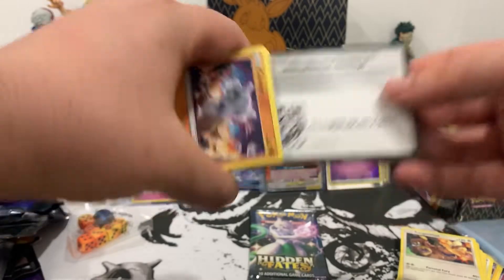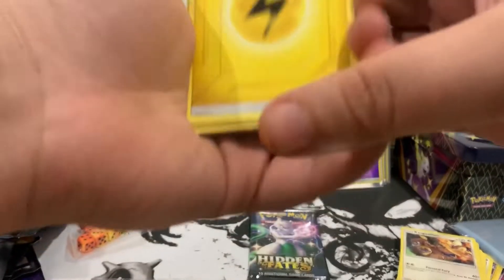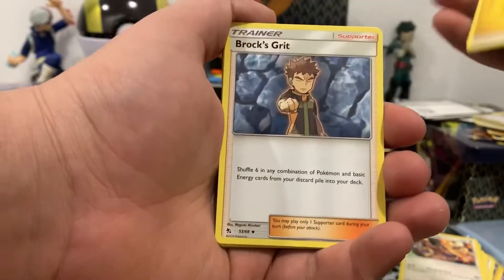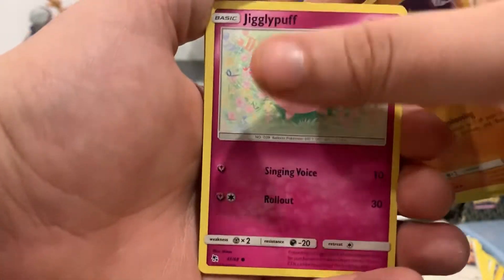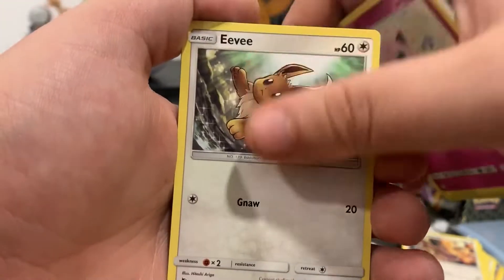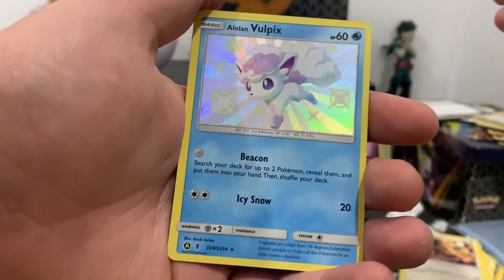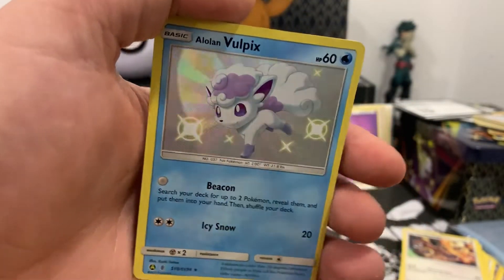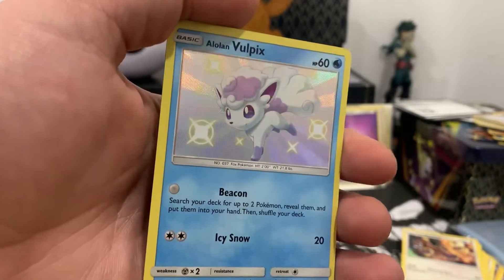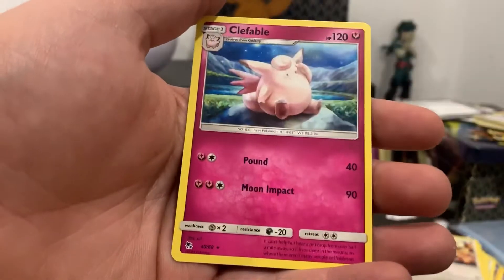Here is the code card — one, two, three, four to the front. We got Lightning energy, Brock's Grit, Farfetch'd, Graveler, Cubone, Jigglypuff, Eevee, Caterpie, Paras. And another baby shiny — Alolan Vulpix! That is a beautiful baby shiny, love to add that to the collection. And the rare is a Clefable.